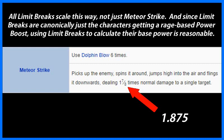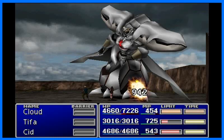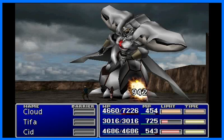Now, the most impressive feat of strength I could find for Tifa comes from when she uses this Meteor Strike limit to pick up and throw the giant monster known as the Diamond Weapon. There are a variety of reasons for why I picked the Diamond Weapon over the other monsters Tifa uses this limit on, but I'll save my breath and just put the reasons on screen. Feel free to pause if you want to read them.